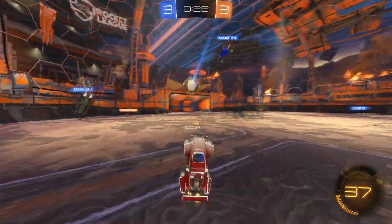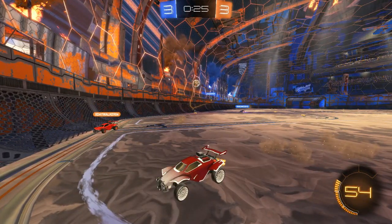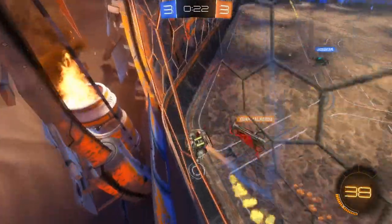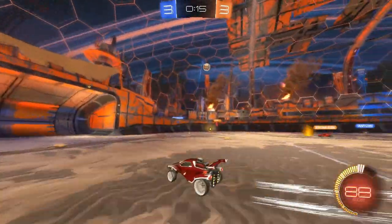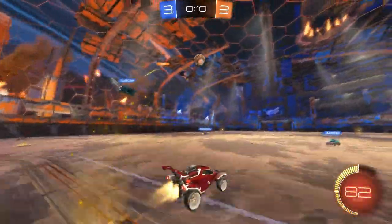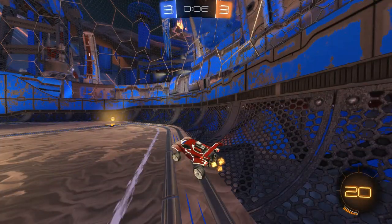Right here you're kind of following your teammate — not a big deal, but see how you both went to that corner and backed up at the same time. One of you needs to go for it. Looks like you do — good, way to stay up on that wall. By now you can try to figure out your teammate's play style and notice that he's ball chasing a lot. Keep that awareness going and make sure you see where he is on the field.